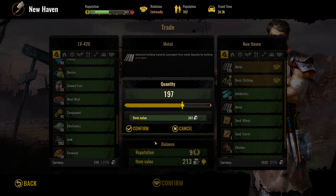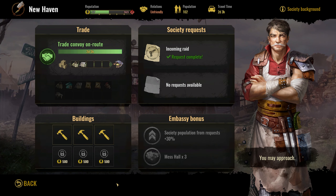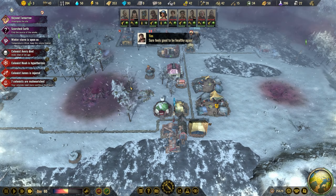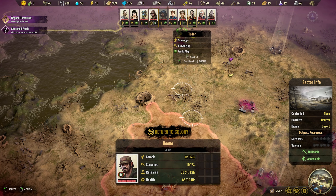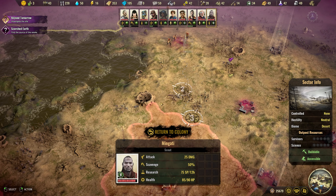We need metal. You are collecting metal from way over there. You are also collecting metal from a closer area. It's time — I want to build a mess hall. Could we trade some metal? No. They are unfriendly. So maybe we can trade that for reputation.